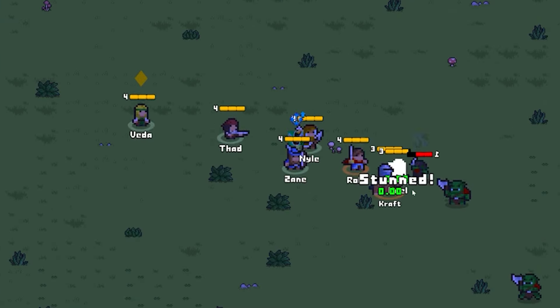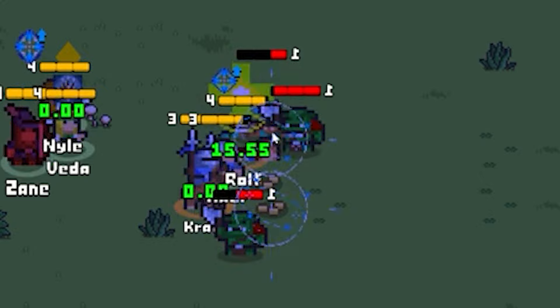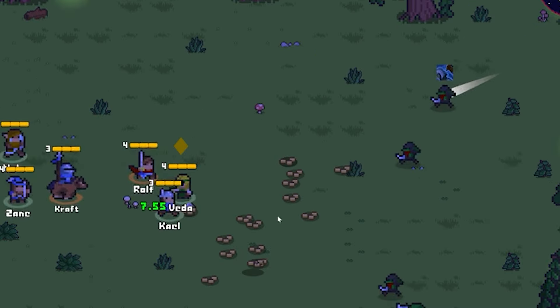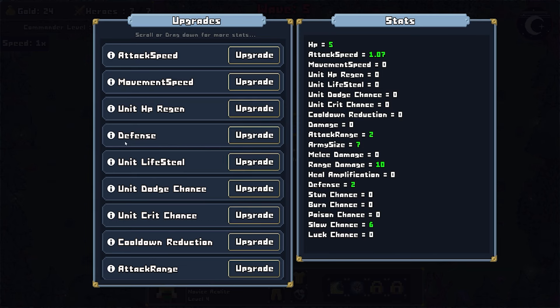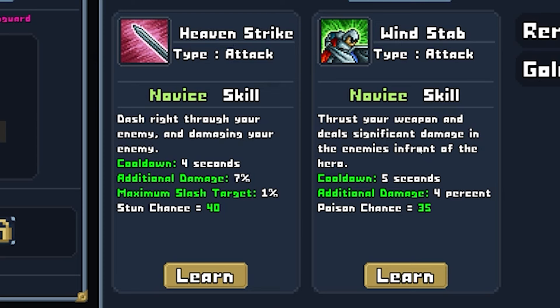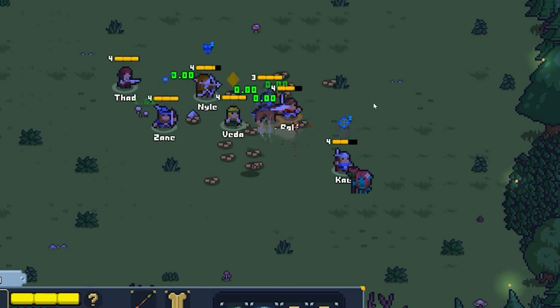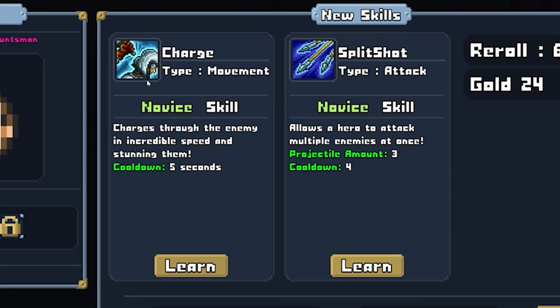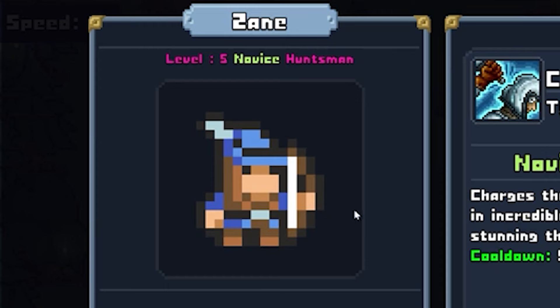We're starting to see some brand new enemies, but they're gonna get destroyed very easily. They're very aggressive this round. We're gonna go with a little bit of unit critical chance, and for our vanguard we'll go ahead and get heaven strike - dash right through your enemies and damage them. There we go! We're gonna go with split shot since he is definitely the archer - we don't want him getting in danger.